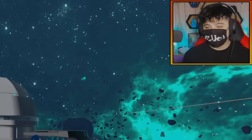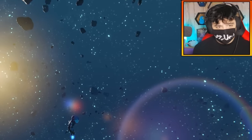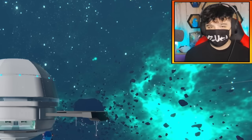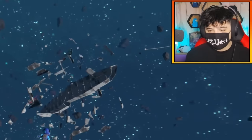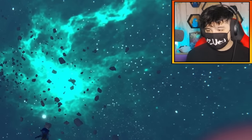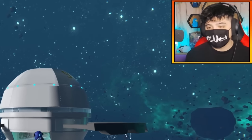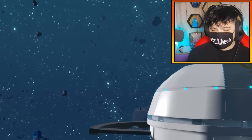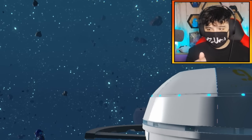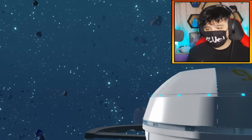All right everybody, we are in space and today I'm going to be making my very own space custom missiles. I'm going to be utilizing the zero gravity we have in this new space sector map, and essentially I just want to launch some kind of missile or rocket forward as accurately as I can and hit a target — that's what I'm going to be trying to do today.